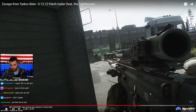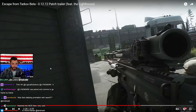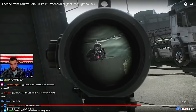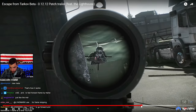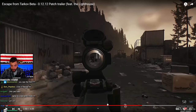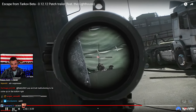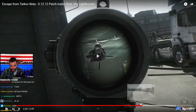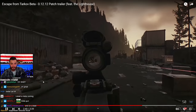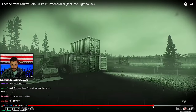FN Herstal SCAR-H, Cal 762/51. And this is like a short barrel suppressor. So they're doing it just like the MDR — there's just two versions: one's 556, one's 762. Wow, that does not look like it has a lot of recoil. The ergo looks trash. But look at the recoil, man — that doesn't look bad at all. The ergo is garbage though — look how slow it is to aim in. That's the impact grenade — that's dangerous, man.